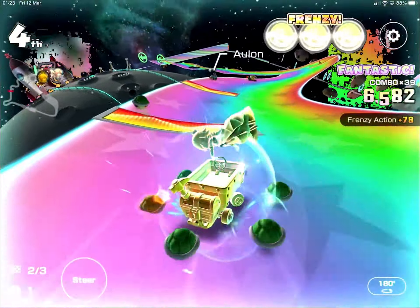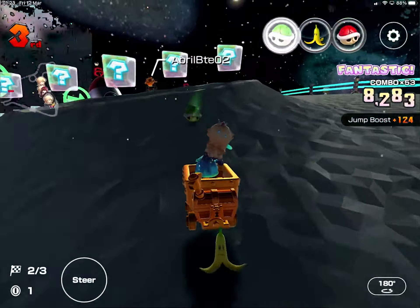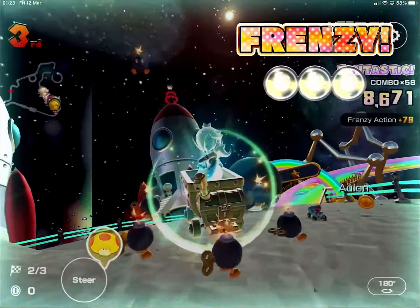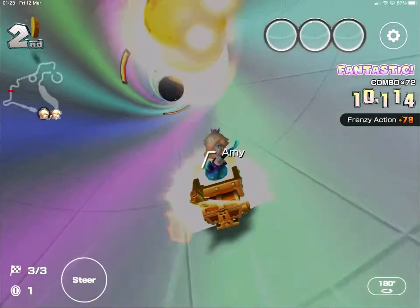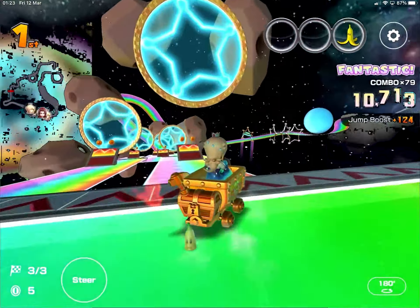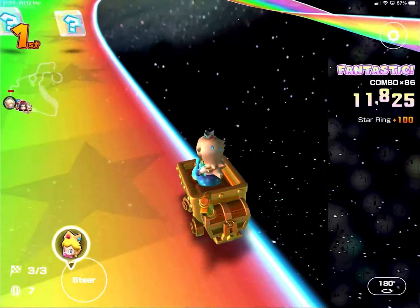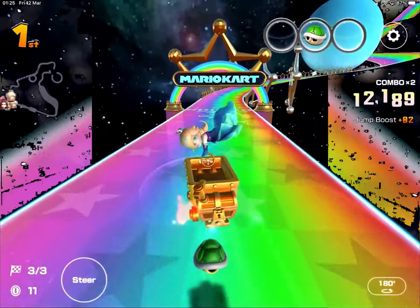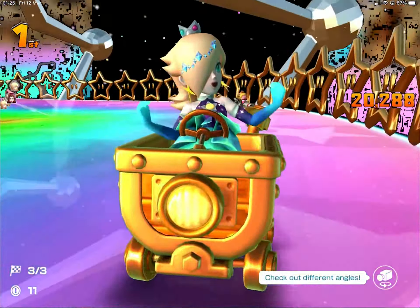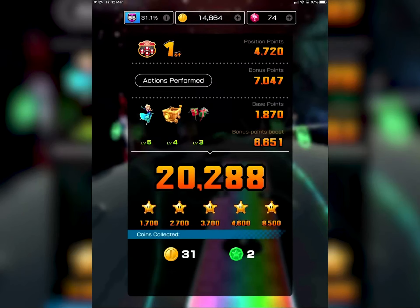Alright, let's go. We're just flying. Come here — missed the gliders. Just got to be careful, try and drift the correct way. And there we go — 8,023 points just for coming first, leading to a final score of 20,288. This will help massively for next week's ranked cup.